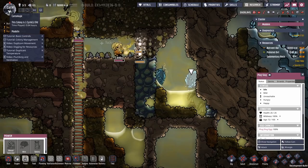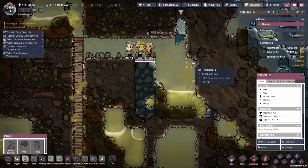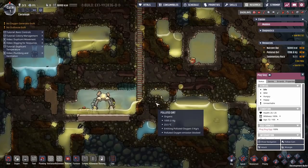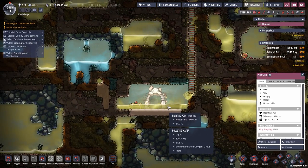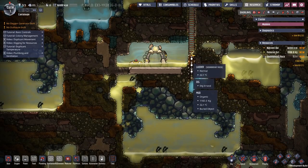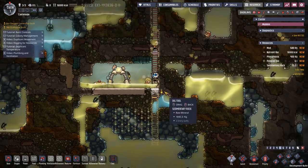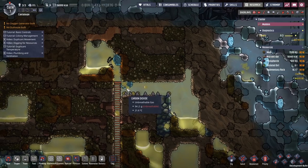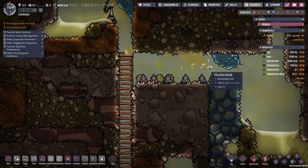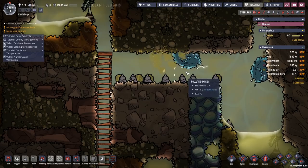As we approach the first nighttime cycle, you will see what happens. They will be here, and if you actually have some power lines, they will try to sleep on the power lines. I don't think I can make the power lines before we actually get there.